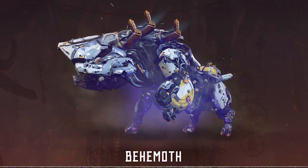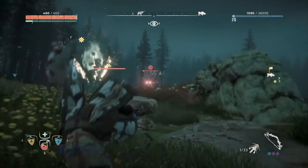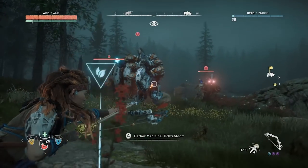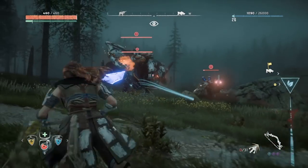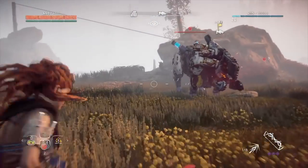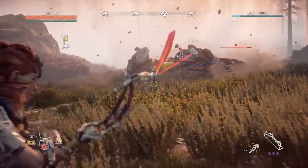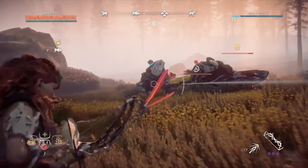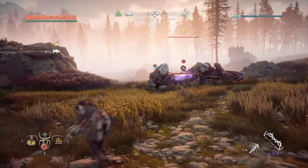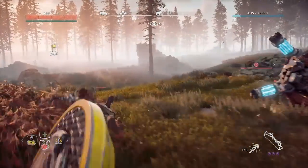Behemoth: These colossal machines hang around in pairs, so make sure you stay sprinting, rolling and generally getting out of the way. Tearblast arrows are a must to get rid of their tough armour and expose more of the giant yellow cylinder on their underbelly, which will take huge damage and is the primary thing you want to aim for. They have a devastating charge attack and will thrust their head into the ground and churn up rocks in your direction, so make sure to remain either behind them or to their side when fighting. They're not fast, but they're sure as hell not slow, so it's worth putting down some traps to lure them into, as they won't catch up with you that quickly.